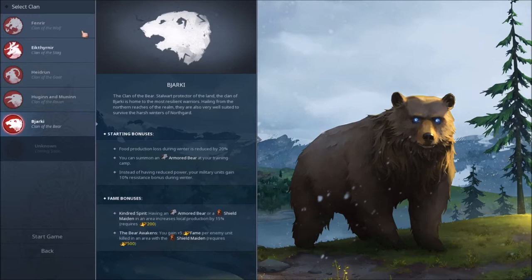The Bear clan is the latest clan added to this game — we had about four, now we have five, and obviously more are coming soon. Food production loss during winter is reduced by 20%. For those who don't know, the game has seasons: summer, spring, autumn, and winter. During winter, food production is reduced and your army suffers about 20% reduction in damage. With the Bear clan, you also reduce that food production loss by 20%, and you can summon an armored bear at your training camp, plus military units gain 10% resistance during winter.